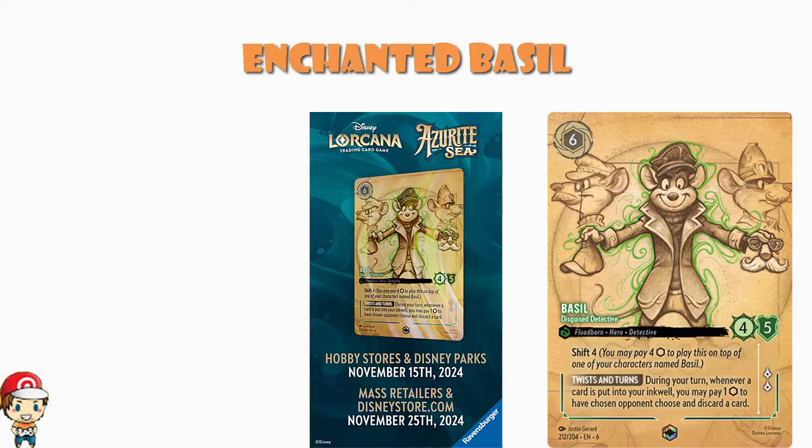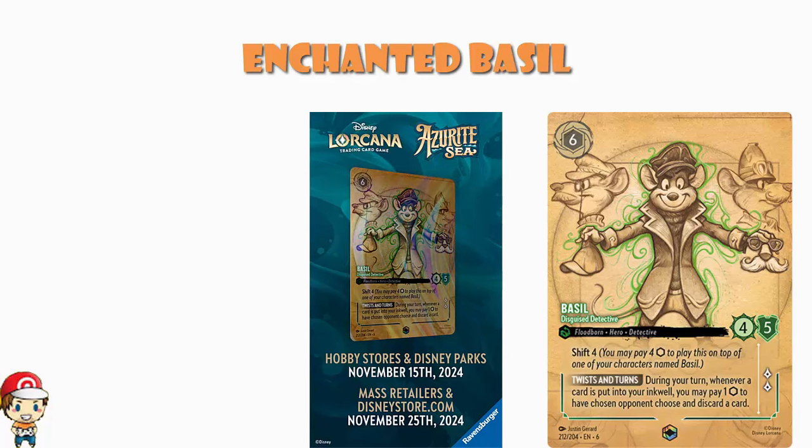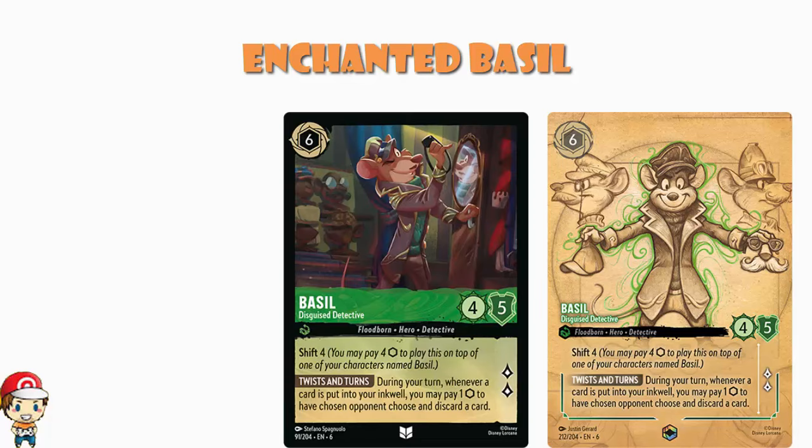It's also a very good card, one I am very excited about. It is an Emerald card, six cost, four strength, five willpower, quest for two, Shift four. And during your turn, whenever a card is put into your Inkwell, you may pay one to have a chosen opponent choose and discard a card. This is screaming Emerald Sapphire right in our face.